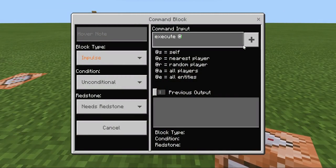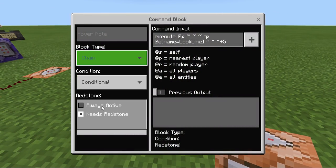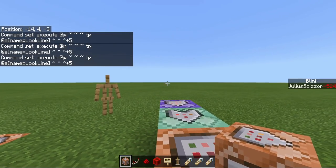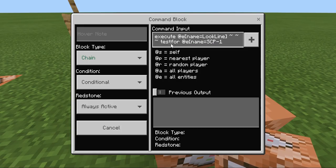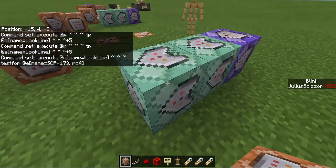Now you execute player. You can do this or you can do this, it doesn't matter. TP lock detection. Do arrow up keys which is relative to where you're looking. Do plus five for the first one. I'm not gonna do the rest because it will take way longer. So plus five. This will teleport the local line five blocks in front of wherever you're looking. Then you execute as the armor stand which is local line. And then test for entity, name equals to SCP-173. Do R equals to four, which is the width of the facility, my one at least.